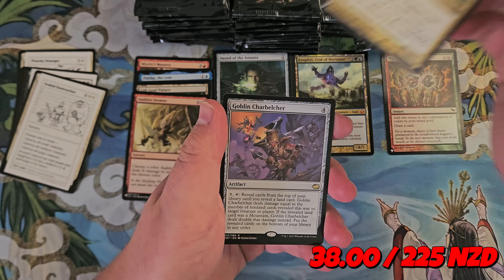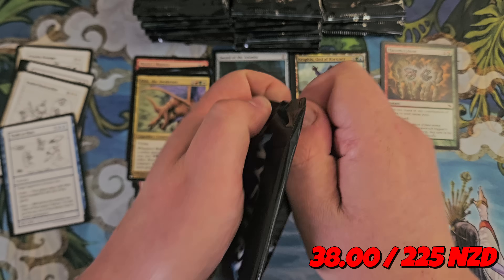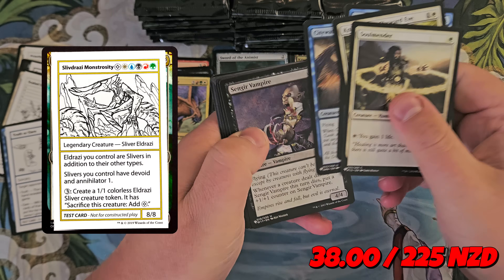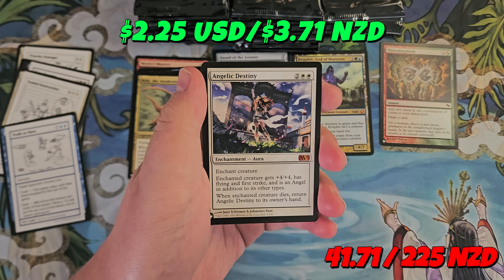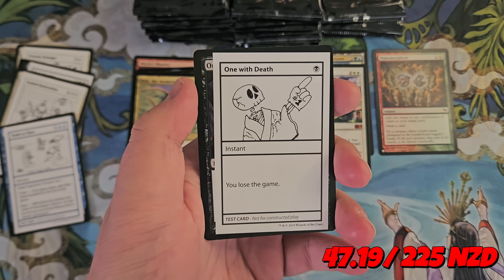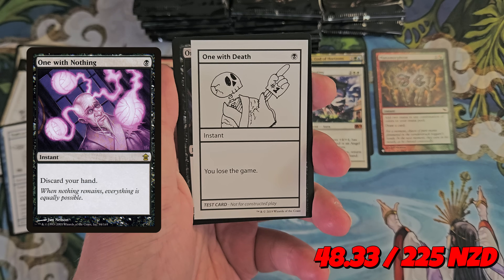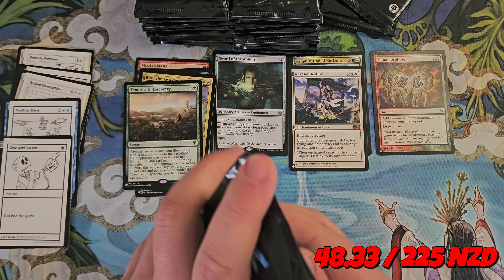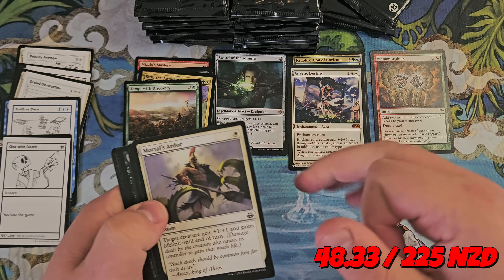Rath the Awakened and Goblin Charbelcher. The playtest card that we want to find — the one with the big value — is Slivdrazi Monstrosity. It's like a cross between a Sliver and an Eldrazi, which is a terrifying thought. Angelic Destiny is Mythic number two, and a Tempt with Discovery. This card's so funny — it's a riff on One with Nothing from Kamigawa, but it is just One with There. That is so good. I think it's worth a little bit too. It'll be so funny to just stick in your commander deck without anyone knowing. Don't even rule zero it — just do it. When you've had enough rather than scooping, just hit that.